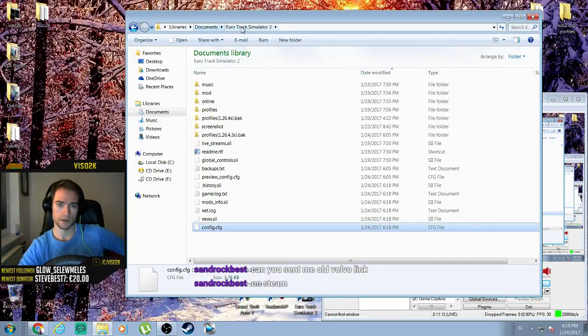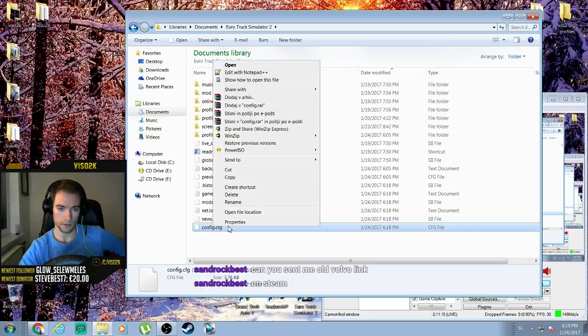So go to Documents first and find ETS2, then find the config folder.